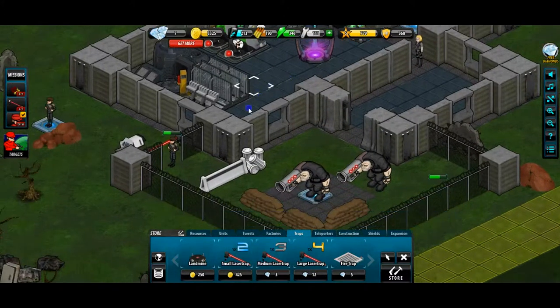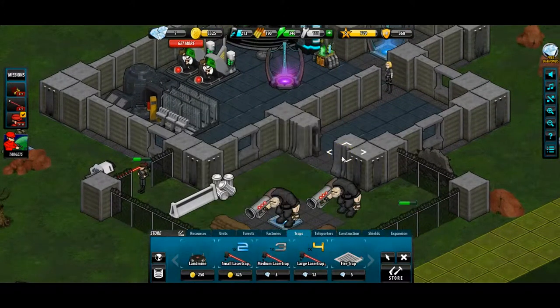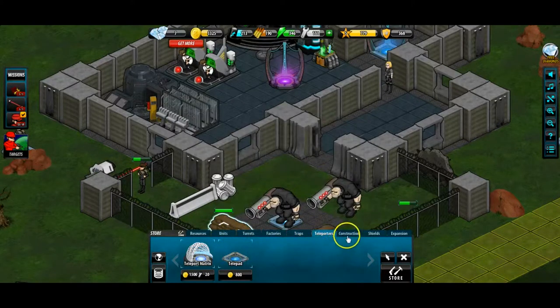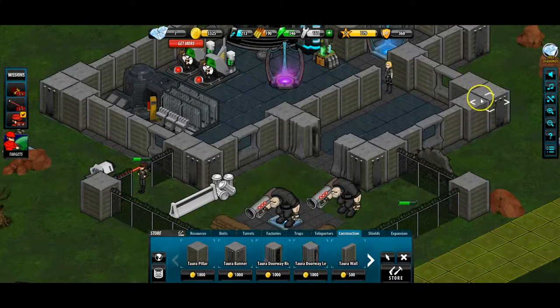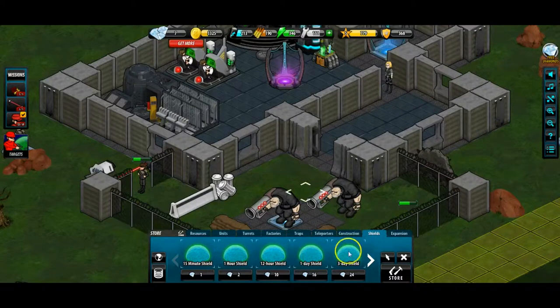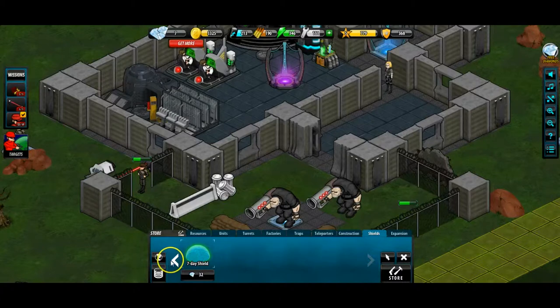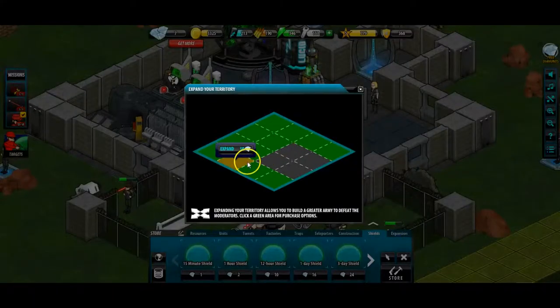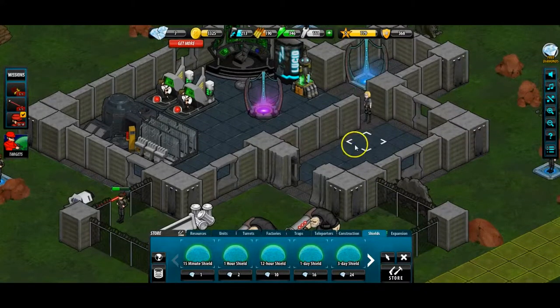Factories generate your resources. There are traps you can place down - spy units are meant to go through the base first to discover those traps. We've got teleporters and construction blocks. There are shields too - if you don't want to be attacked for three days, that's 24 diamonds. It's a bit unfair that free players can never shield themselves, and base expansion also costs diamonds, so this game is very heavily diamond-focused.